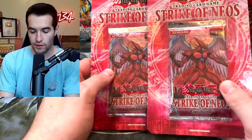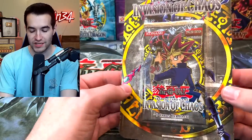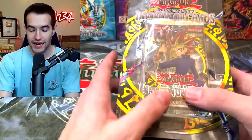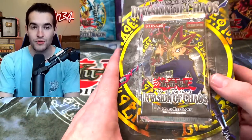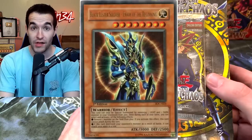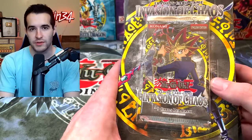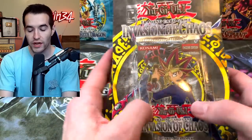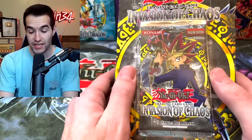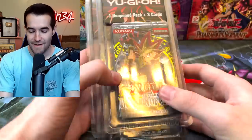Here are those other two Strike of Neos. Then here are some big ones — we have not one, but six first edition Invasion of Chaos blisters. As mentioned with Magician's Force, you can't pull the Dark Magician Girl there, and you can't pull the CED here, but you can still pull the Black Luster Soldier and the Dark Magician of Chaos. There's still some good stuff, but no hobby secret. Then we also have five first edition third-party Invasion of Chaos blisters.